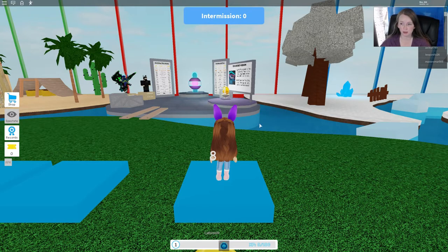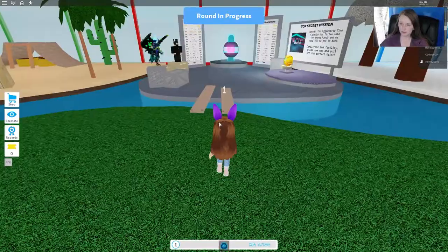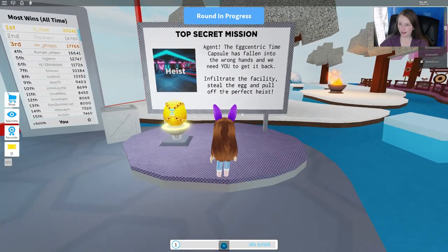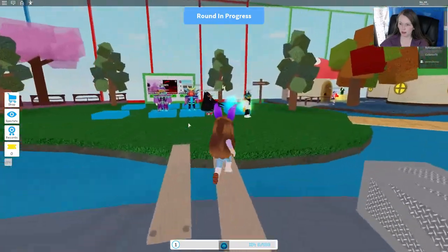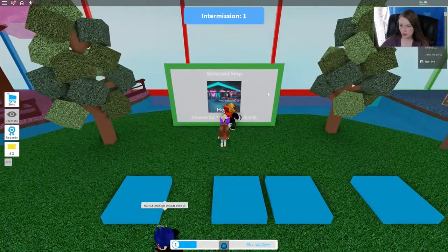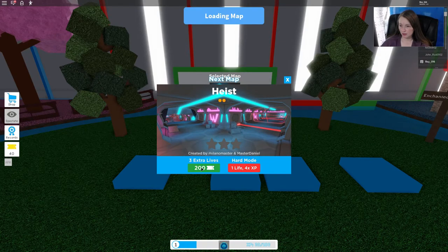For this game you do have to have a specific map and this one is not it. If you come to the lobby you can see over here that it shows you that you need the heist map to get our exit egg, so we have to wait for that one to come up. It's supposed to come up every five maps or so. I had to wait a little bit but we are now going to the heist map.